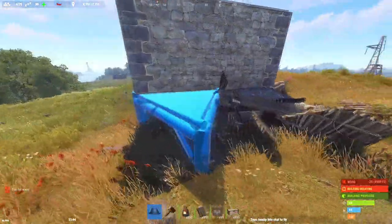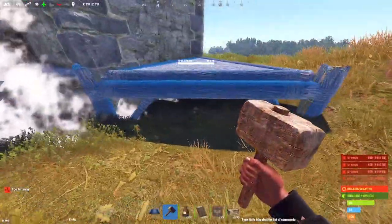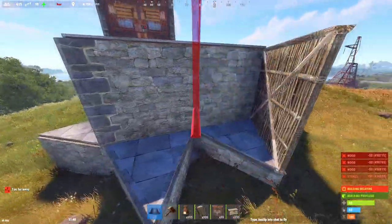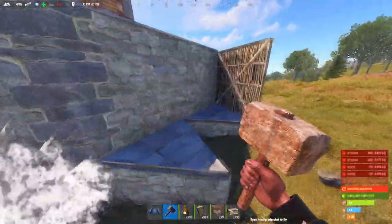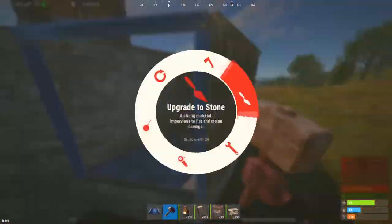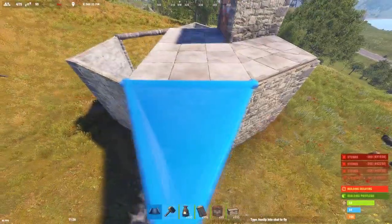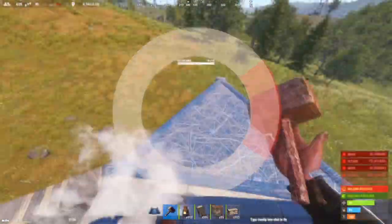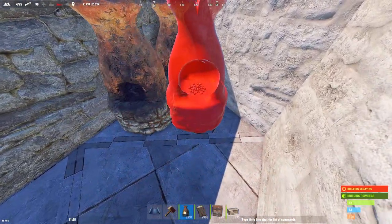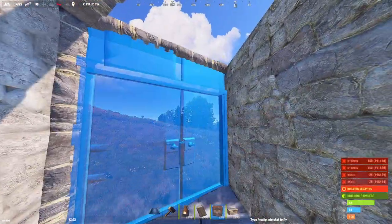Once you're ready, we can start expanding — build triangles on all sides that aren't already covered, upgrade those to stone, and you can start honeycombing. Leave those front ones empty for now, as this is going to be our entrance. Again, right here you can either have furnaces or just a half-height triangle for your jump up, and you're going to fill in with wall frames right there.